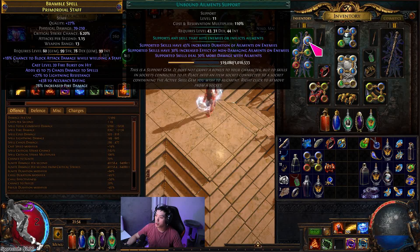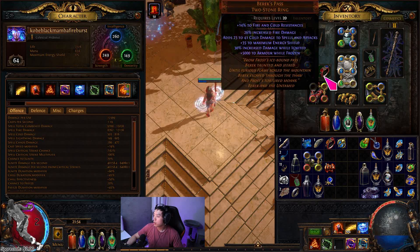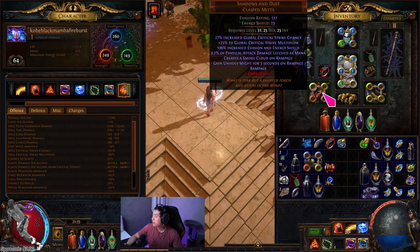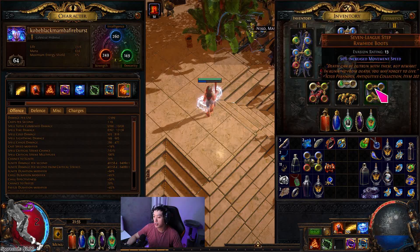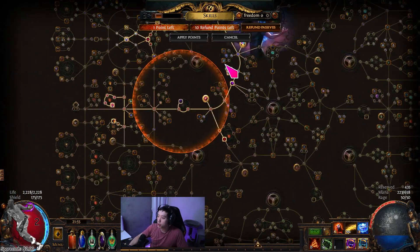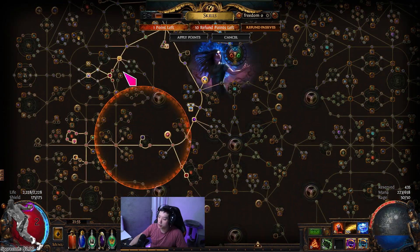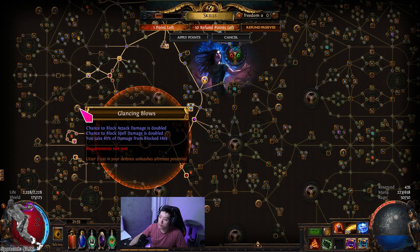Awakened gems scale it a lot. A staff does more damage but a bow is cheaper. It's expensive to buy a really well-rolled staff with double fire multi. I'll be trying both to see which is better. Defensively this build won't be great unless you vigilant strike for fortify all the time. It will come down to getting a lot of elder pieces since the elder gloves should be really good. The cluster jewels are expensive — without them you run out of efficient damage nodes on the tree.